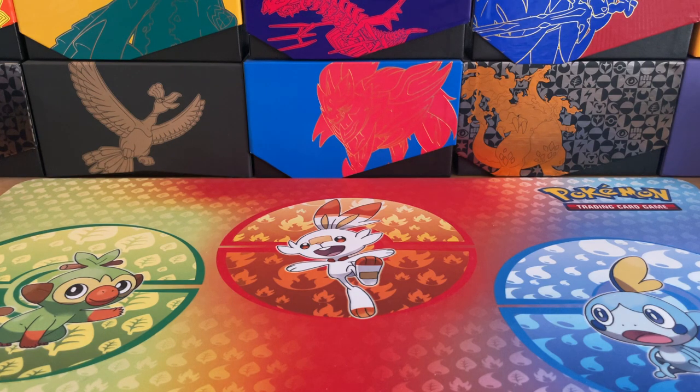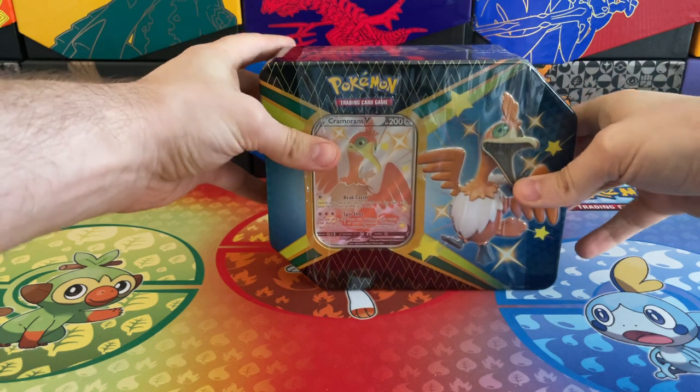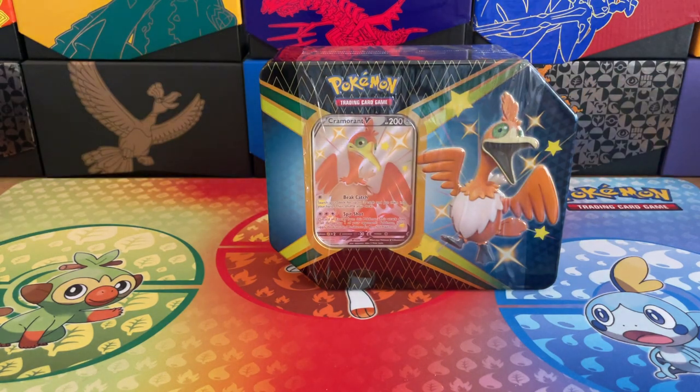Today we are going to try and continue that run of luck, and we're going to start with the Shiny Cramorant V collection tin. This is one of three tins that are out. We also have the Shiny Boltund V and the Shiny Eldegoss V tins, which we will be opening up on Wednesday and Friday.